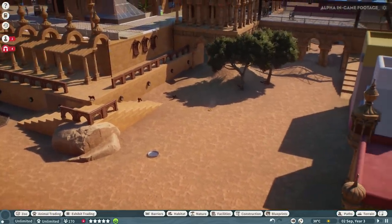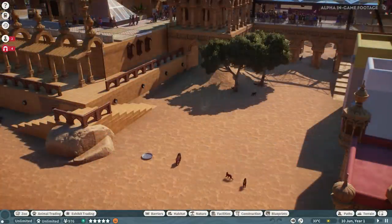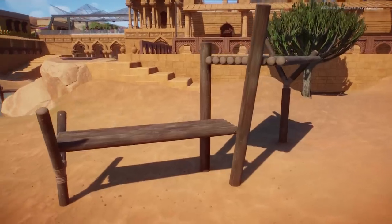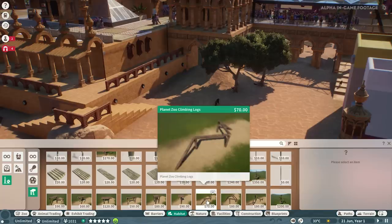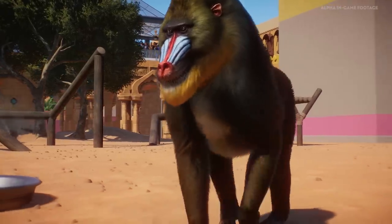In our E3 gameplay demo we showed off amazing climbing behaviour, and here we have the mandrills — they're clearly meant to climb. Mandrills are monkeys, the largest monkey species on the planet, and they enjoy climbing. We have piece-by-piece climbing, so you can literally build your own climbing frame exactly how you want it, and if the mandrills can reach it, they'll be climbing it. For community members who prefer management and simulation over building, we also provide blueprints you can easily put down — they come with a bunch of different parts already assembled: low ones, high ones, and some that function more like runs. You can use these pieces to build your own large climbing frame, speeding up the process.